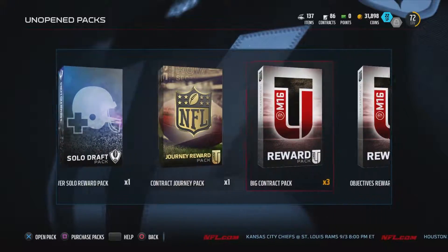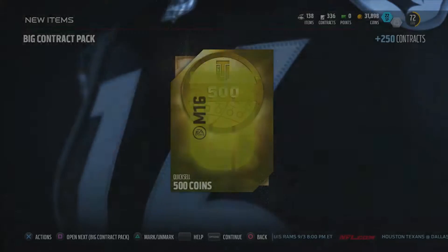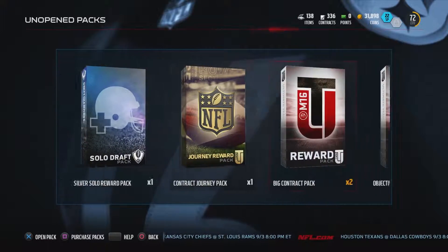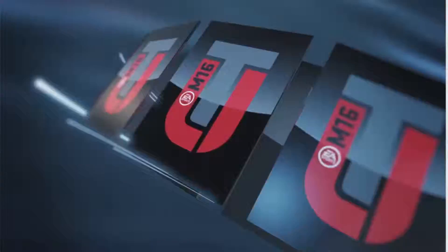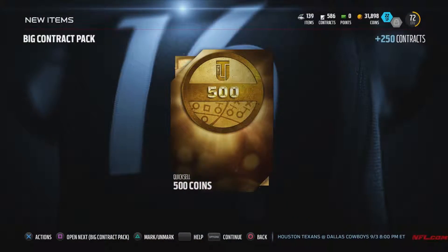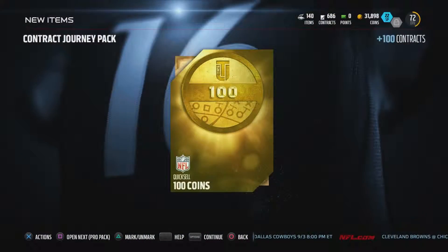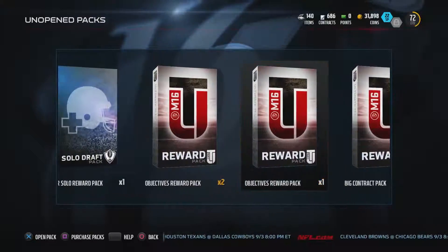We'll do one of the Contract Packs next — just 500 Quixel and 250 Contracts. We'll get these out of the way now. I'm saving the Pro Packs and the Veteran Pack for last.